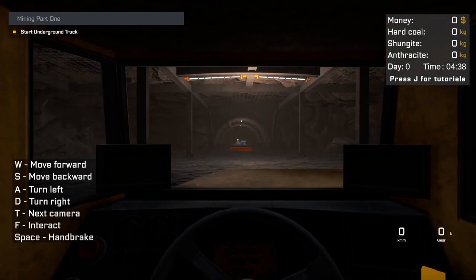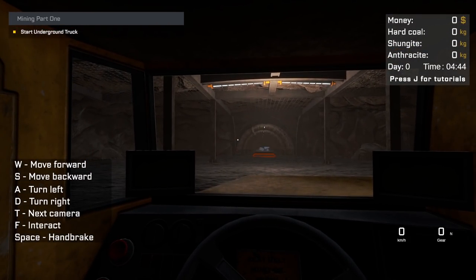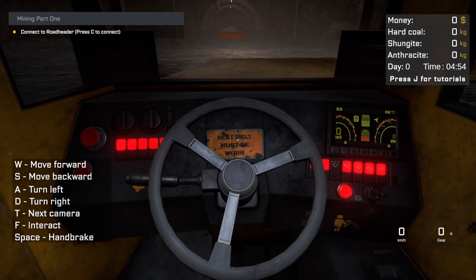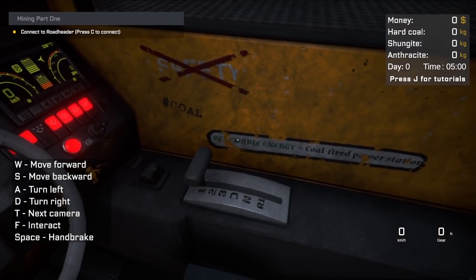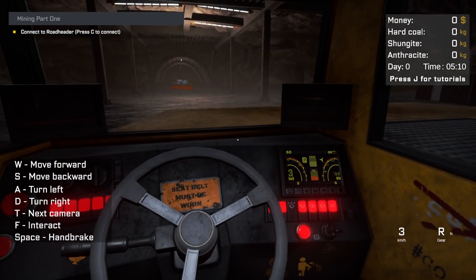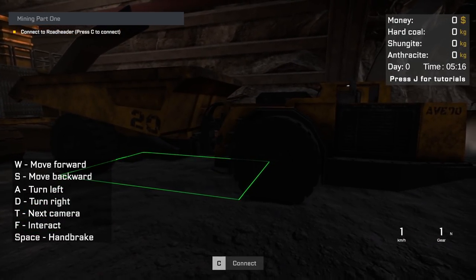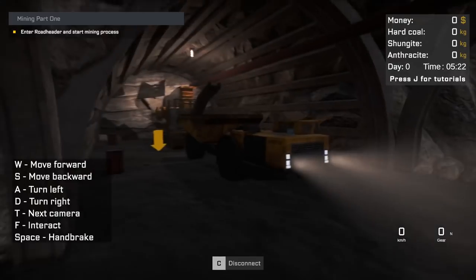I don't know if this will be coming for anything other than PC, but the more support it gets, the more that people can get it onto consoles. In the upper right corner we have to worry about money, hard coal, shungite, and something called anthracite — never even heard of that before. Let's fire up the truck then. Seatbelt must be worn. We can press C to connect. So we just need to wait for this thing to be done.